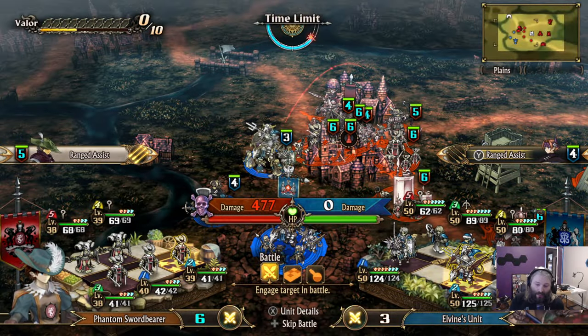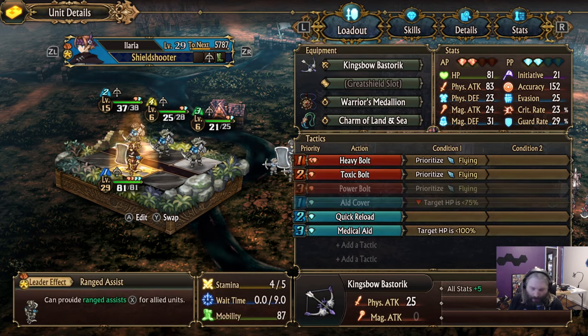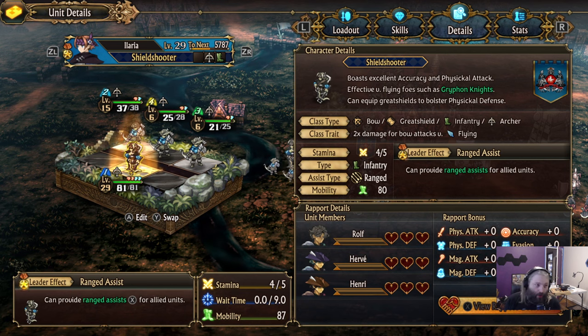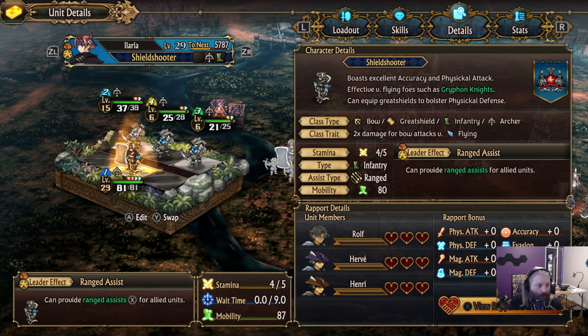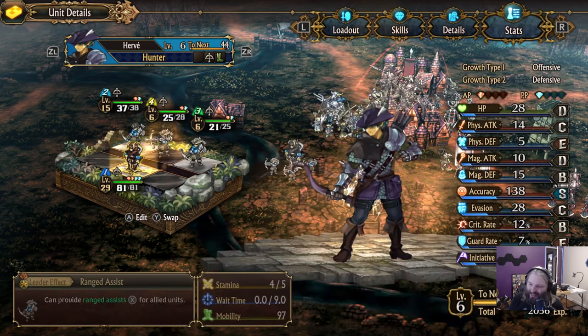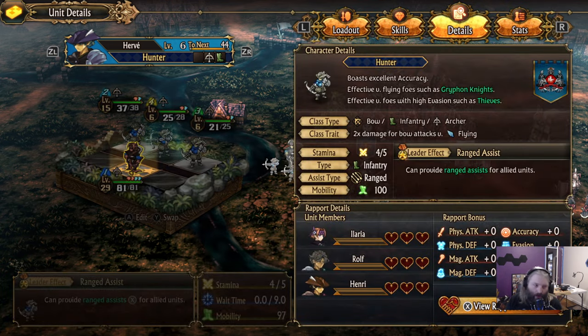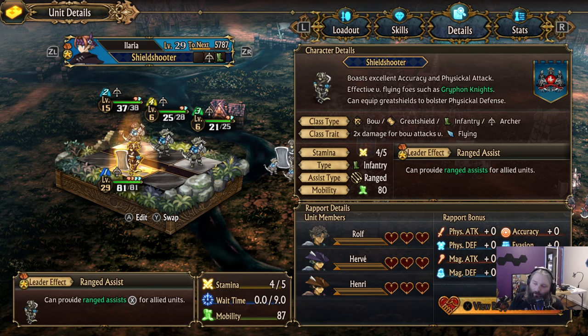A good early strategy is to have a squad dedicated entirely to ranged assists — magic or physical, it doesn't matter. According to community research, the damage from ranged assists is based on the leader's corresponding stat. It appears to be roughly a 35-potency AoE attack targeting all enemies, based on the leader's physical attack, and that potency increases by about five for each additional party member who also has the ranged assist effect.